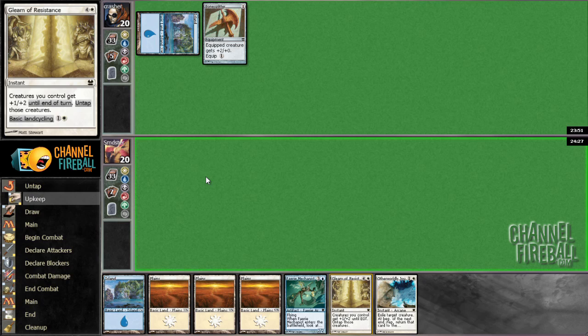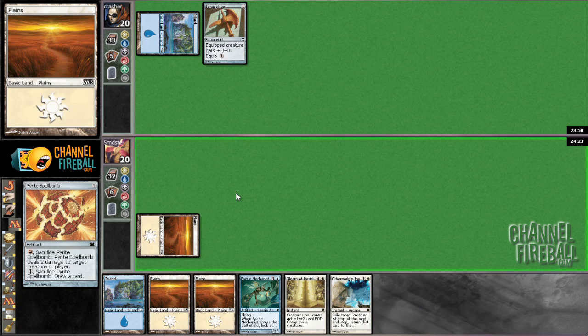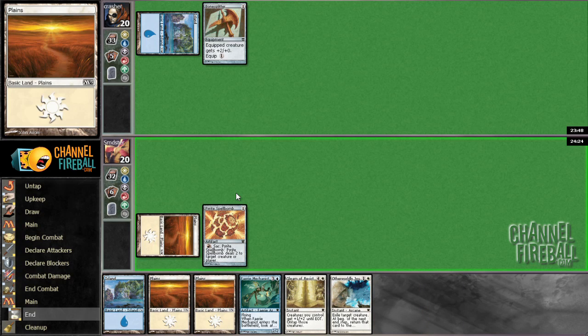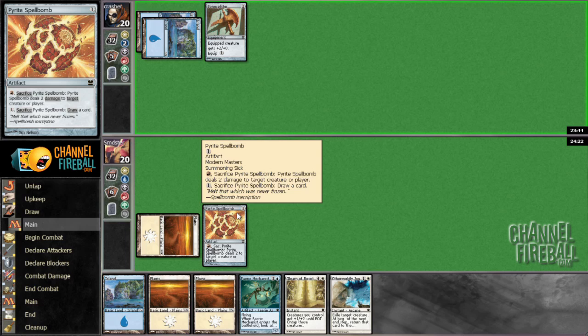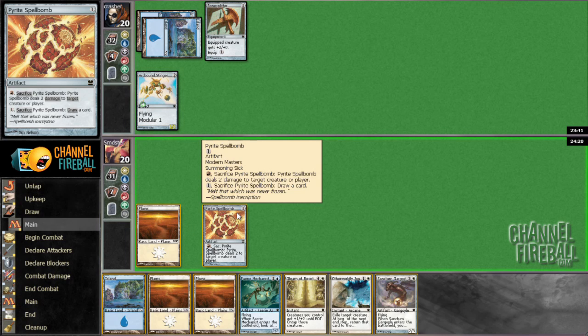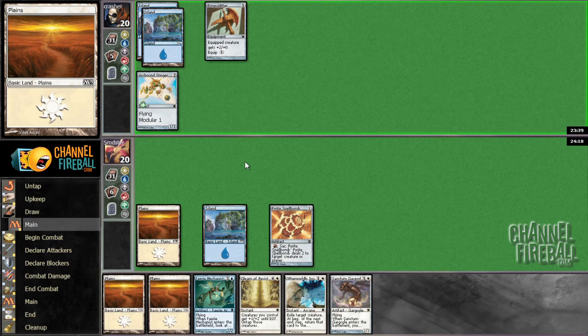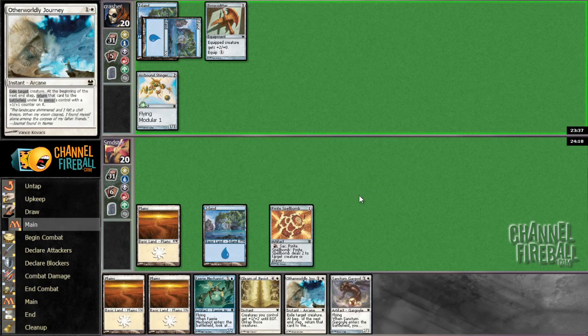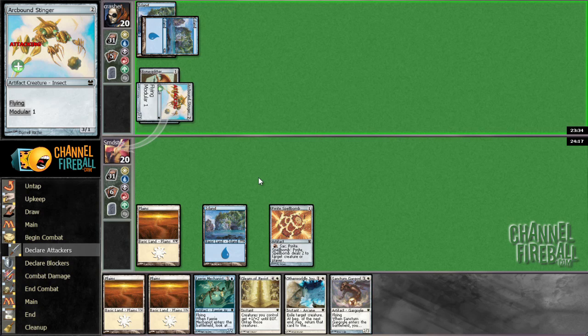Looks like we might be getting punished if our opponent has some quick creatures. This is a good draw though — helps us stave off some early aggression at least. It looks like our opponent is an affinity deck as well. Hopefully we can outvalue him with these things; they seem pretty good. If he misses a land drop here, that would be really bad for him.